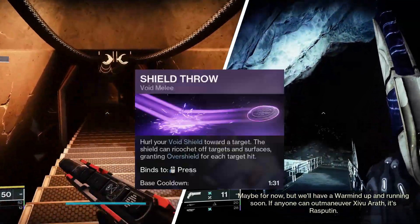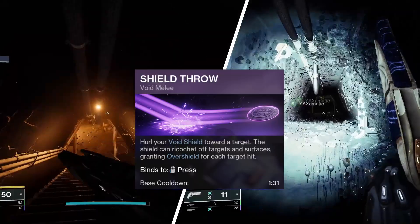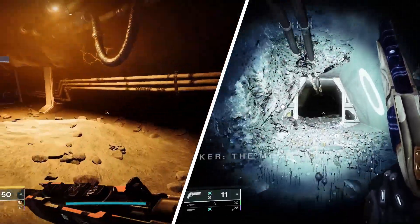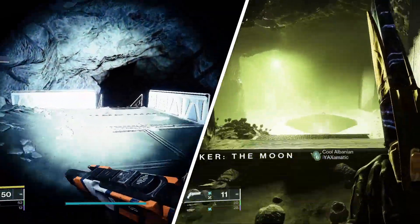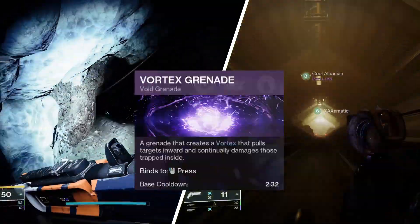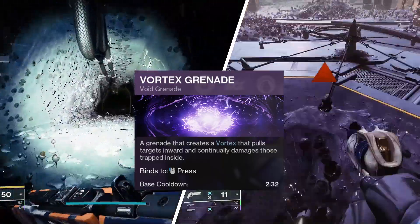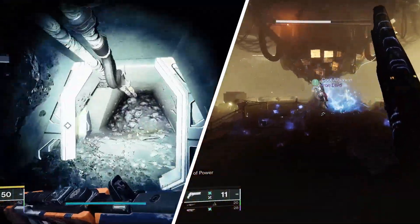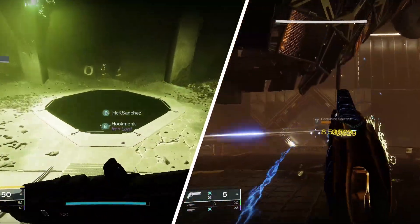I'm personally using Shield Throw. It doesn't necessarily do a ton of damage, but it is a safer melee to use because you can use it from a distance to hit an enemy. I personally like using Vortex Grenade, and we're going to pair this with a couple of Fragments.